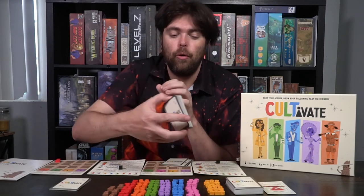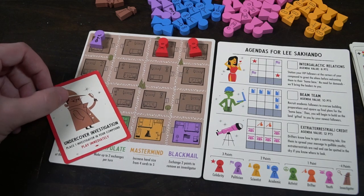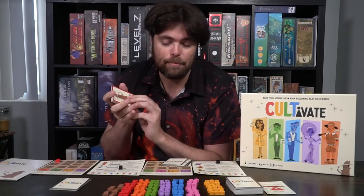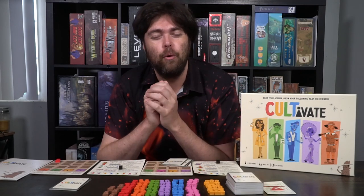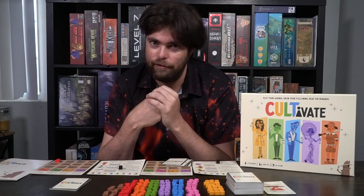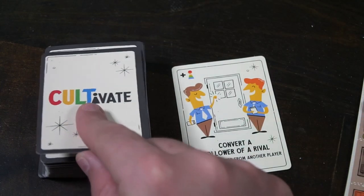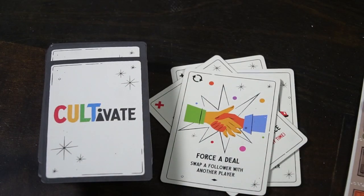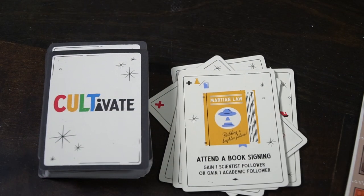There are a few hijinks in the game, and one of them is the investigator. When you draw this card from the deck, you must immediately place an investigator in your compound. Investigators follow the same placement rules, but you do not want them on your board — they block you from placing cultists underneath them and score you negative points at the end of the game. Cards in the game can let you exchange them out, and you can also use the exchange action to remove them. Since the deck reshuffles when empty, investigators will keep coming out throughout the game.